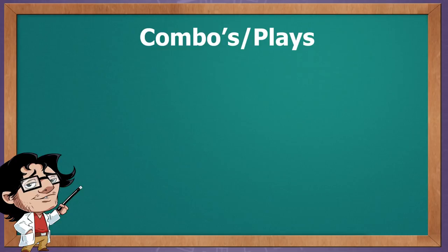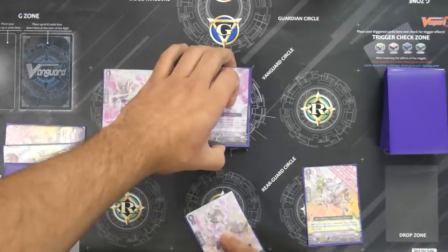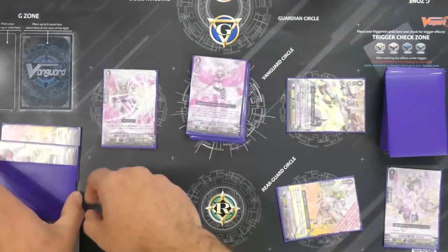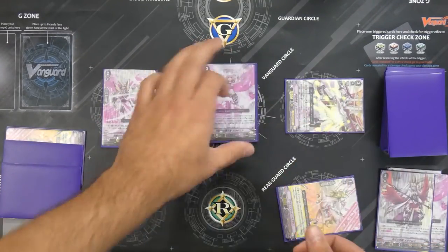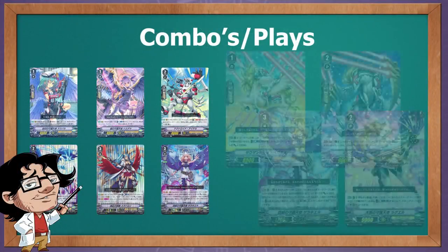Ironically, even though Angels are known for skill chaining, resource management, and all the crazy things they can do with their damage zone, Angel Feathers doesn't really have a combo to play besides their finisher. The Thousand Ray Hospital Tech column can become a 53k column with a crit and a sentinel block by combining Feather Palace, Thousand Ray Pegasus, and the plus 3k of Zero Heal. None of the other cards combo with each other — they just support each other. These cards allow us to put new cards into the damage zone to activate all the skills, and because most cards demand that we call them from hand, we can exchange skills with Armorati and Rayquil.